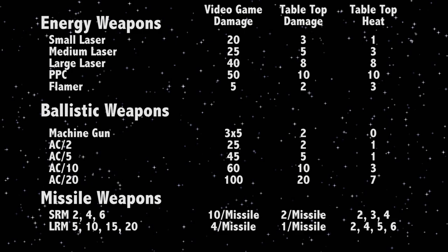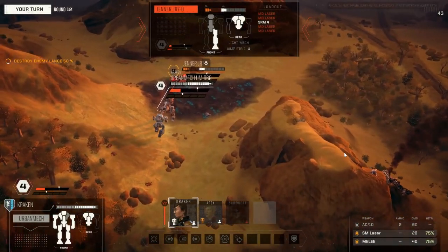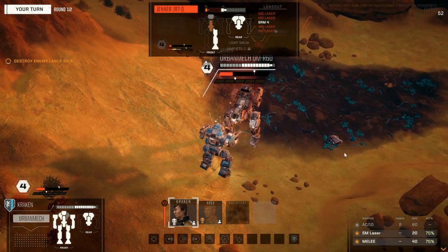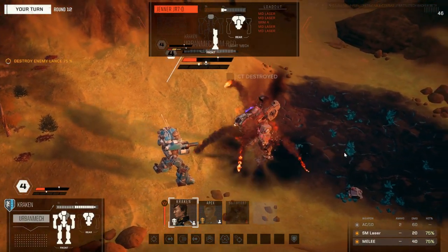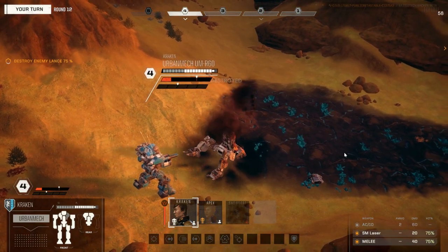In addition to these three categories of weapons, another group was created specifically for the video game called the Small Weapons Group. It consists of the previously mentioned small laser, machine gun, and flamer weapon systems. In the video game, small weapons have the advantage of being able to fire during a melee attack, giving them extra utility.